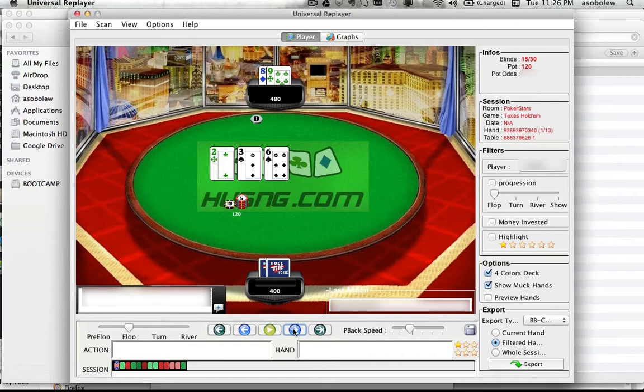Certainly betting now. I would bet small — I would bet like 40 at most, maybe 45. I even lean towards less because we don't mind getting floated that much since we have two overs. At the same time, when we do get check-raised, we are toast and we want to lower how much we lose in that spot.